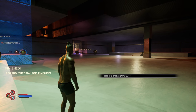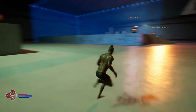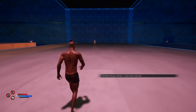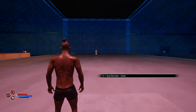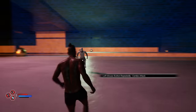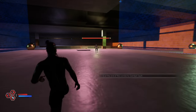Tutorial one finished. Press 1 to change loadout — I'm just going to follow everything MVR tells me to do. Melee tutorial. Middle mouse button to lock onto enemies. I like how there's a little indicator right on that thing letting me know where I'm looking. G plus any direction will allow you to dash. Left mouse repeatedly for a combo attack.